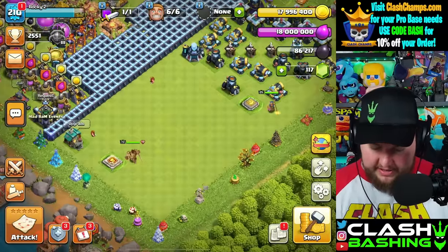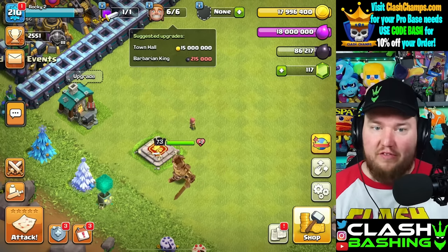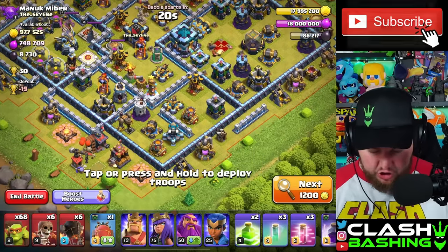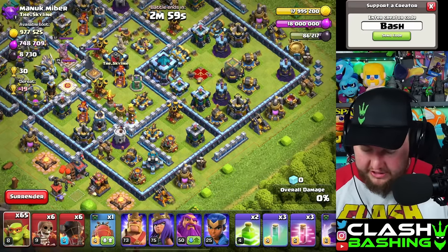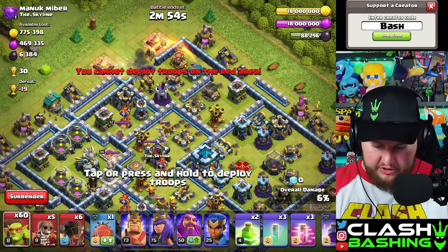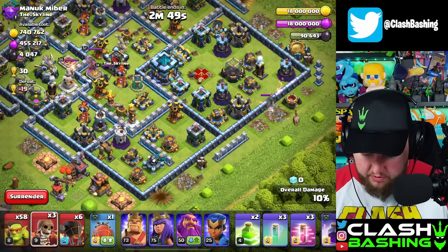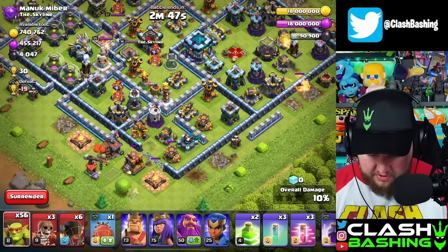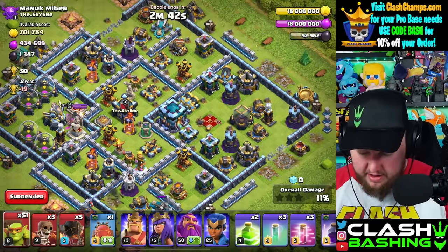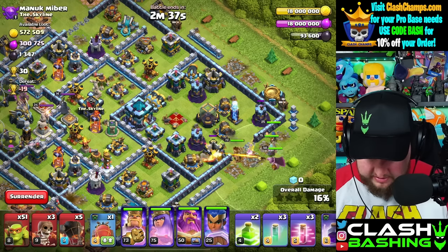The only thing left on the town hall 13 is the Barbarian King. We need to get 215,000 dark elixir — we've got some work to do but we can get there. Since I have Sneakies trained up, we're going to go crazy and go for as much dark elixir as quickly as possible. We know how to speed-run dark elixir. We're probably going to hit this town hall here too and get a little bit of progress on the Rocket Loon event.